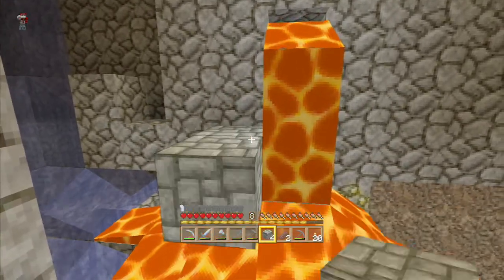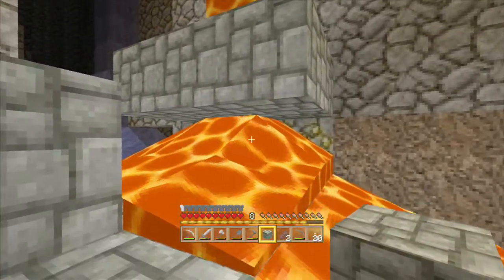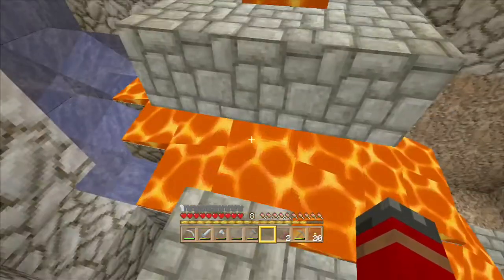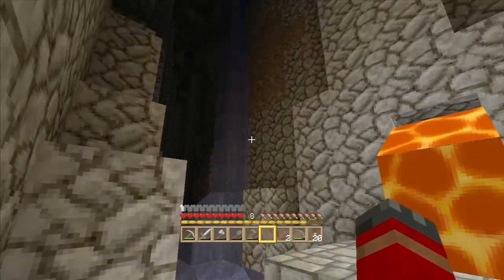I want to keep it. Lava is a good source of smelting material. Plus — obsidian! I remember the names.